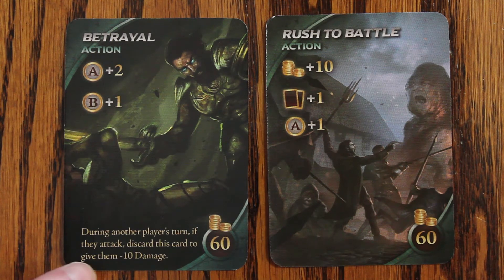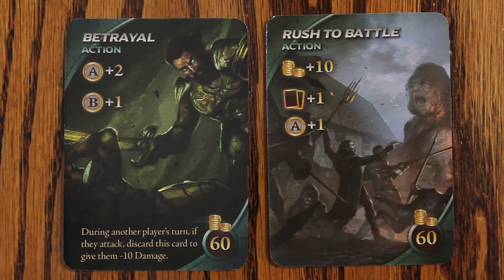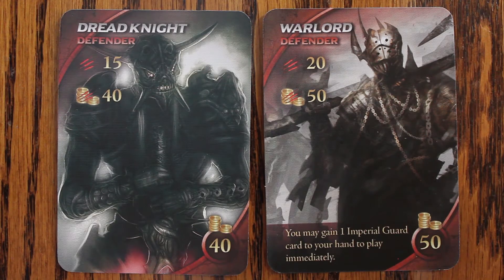Some action cards will also have additional text along the bottom which give them an extra ability. For example, Betrayal allows you to play this card on another player's turn when they attack an invader, and it gives them negative 10 damage making it harder to defeat that invader.